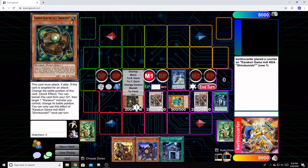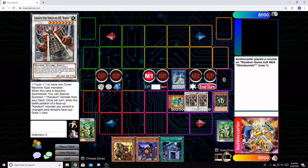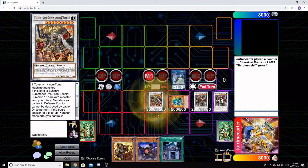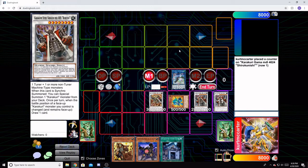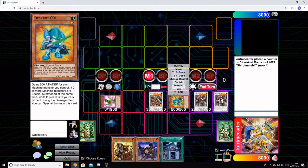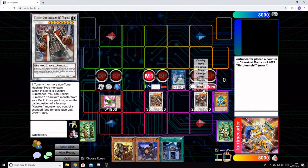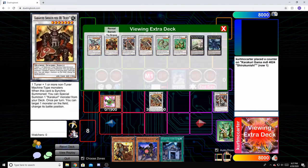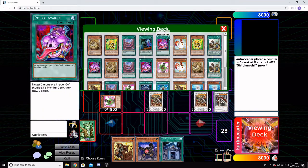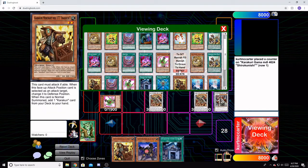Next up, we're going to synchro these guys off and go into our Bray-Boo. That effect triggers and gets us our Nishipachi. Next, we're going to synchro both of these guys off for a second copy of Bray-Boo. His effect triggers and gets us another Anishichi.